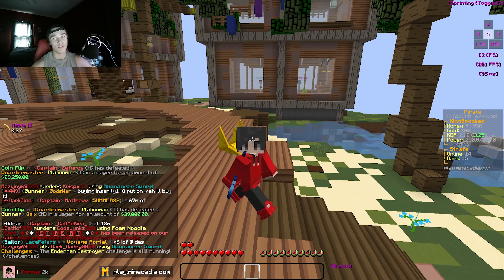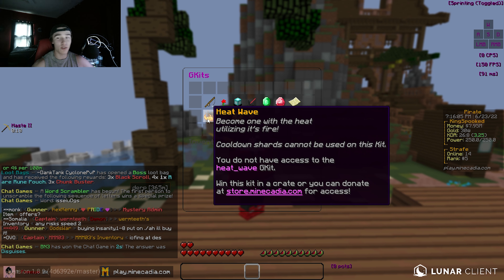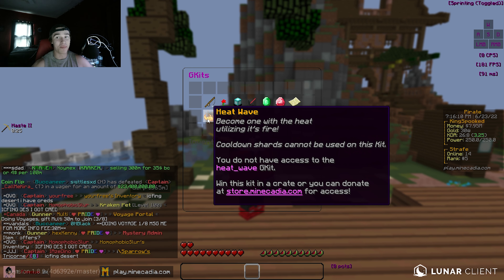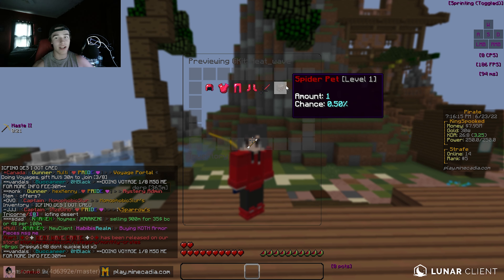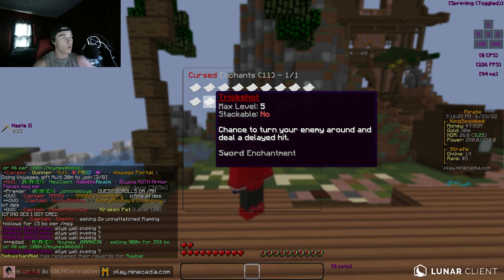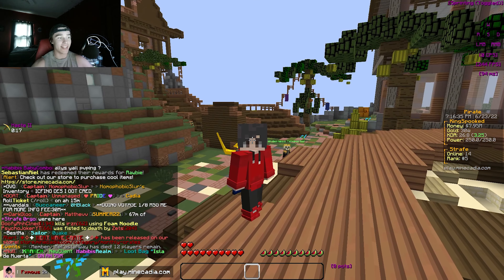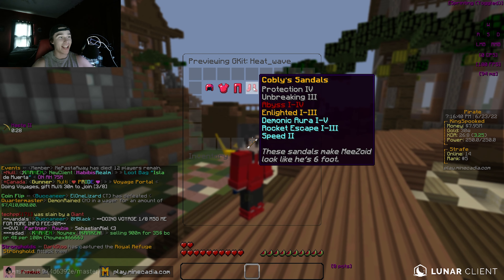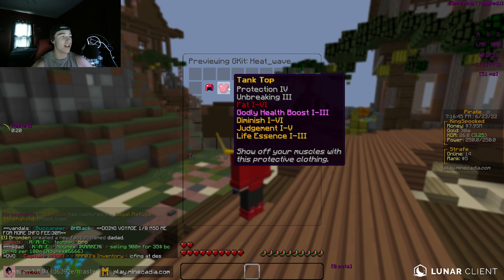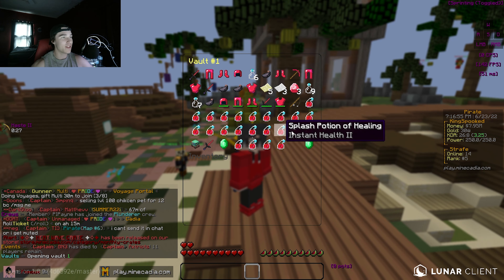A new kit has actually released today - the Heatwave. This kit might be a g-kit, but it is literally the best g-kit there possibly can be. It comes with a brand new pet and the Trick Shot enchant - chance to turn your enemy around, giving delayed hits so you can hit them twice within one hit. That is the most broken enchant ever. You can also get Abyss 4, Lucky 10, Fat, Godly Health Boost - the new enchant just released on the server - and Anti-Life.